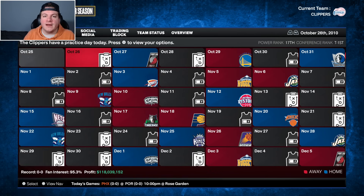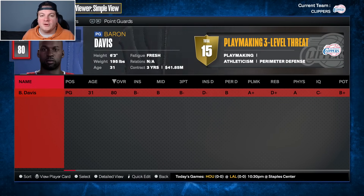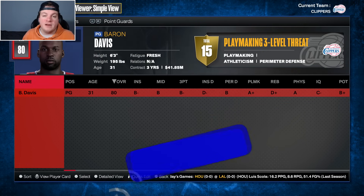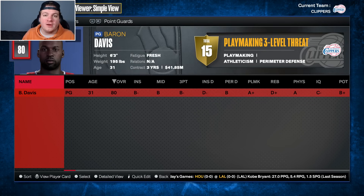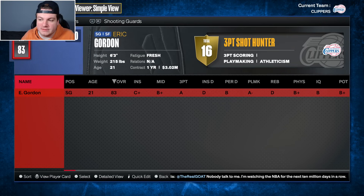Let's go over the roster. There are definitely some players that will stay and some I may trade before the start of year one. Starting at the point guard spot, according to 2K there is one point guard on this roster: 31-year-old 80 overall Baron Davis. Baron Davis was good — I don't want to discredit him — but I don't know if he's my point guard for a three-year rebuild. He's definitely not going to be a day one trade, at least I don't suspect that.